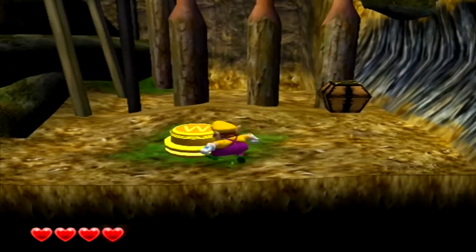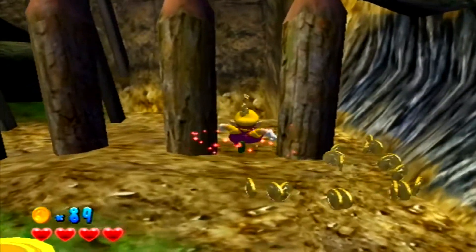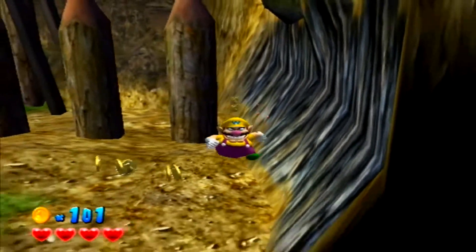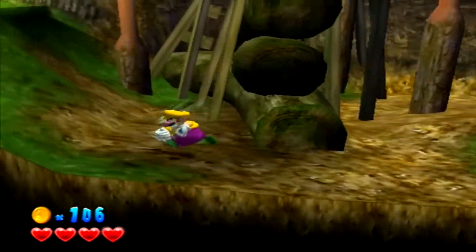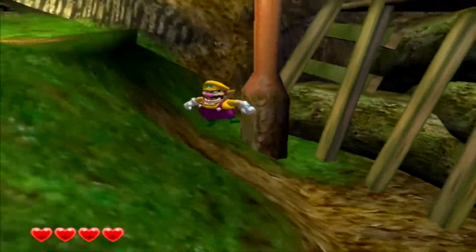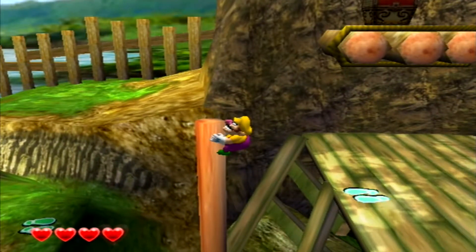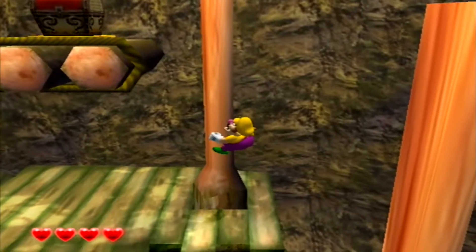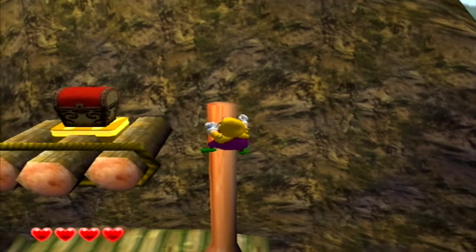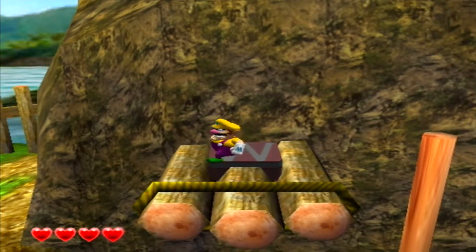There it is - the yellow switch, as I expected! What's in here - money, sweet. Is this gonna give me a one-up? Nope, you just go past 99. I think you're supposed to grab that pole. That's gonna open up this chest.